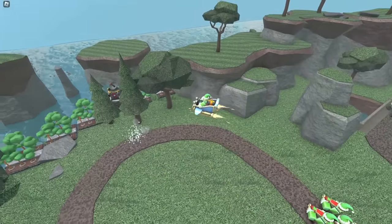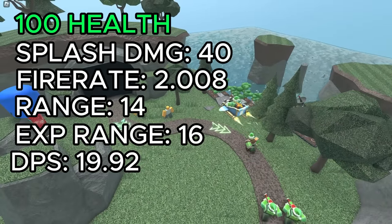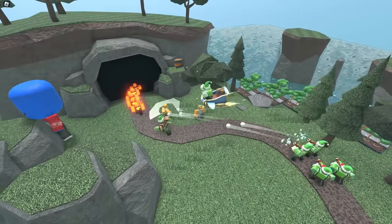The gift bomber flies over enemies, throwing bombs at those in range. It has 100 health, deals 40 splash damage, has a fire rate of 2.008, 14 range, 16 explosion range, and 19.92 DPS.